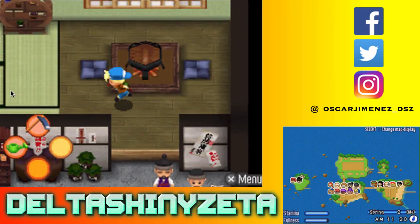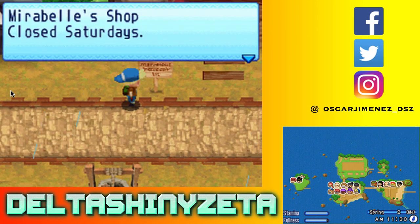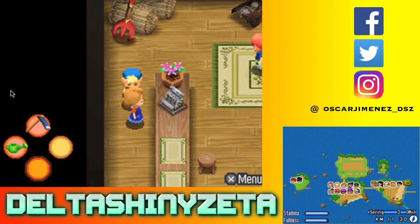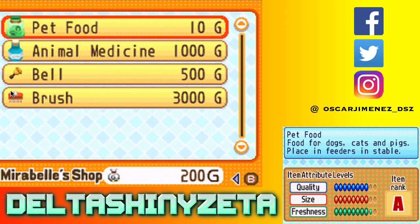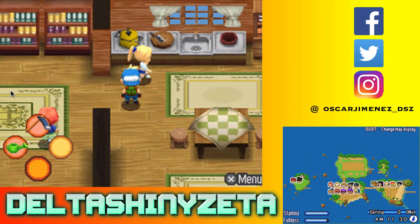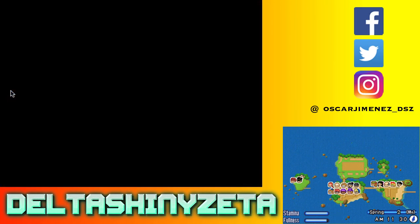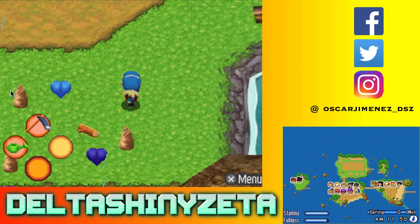I don't believe there's anyone else over here. Here's Mirabelle's shop - closed Saturdays. Our new life together is finally beginning - ranch work might be hard, but we're both strong men, let's help each other out. Good morning - make sure you're getting enough food. Buy items - what do you have? Pet food, animal medicine, bell brush. Very obviously this is the animal shop. I'm Julia, I help my mother with the animal shop - nice to meet you.